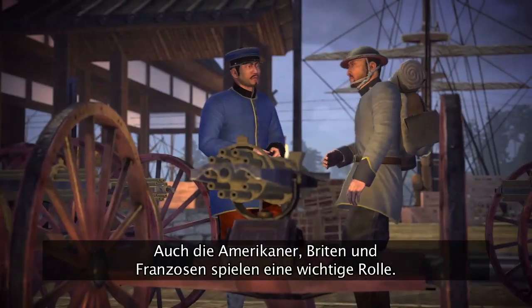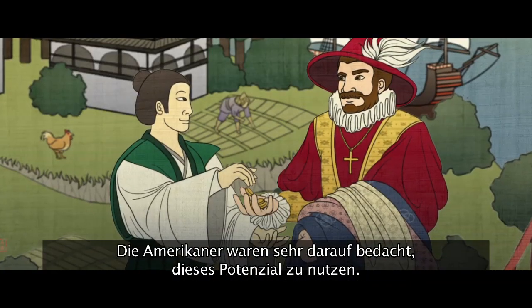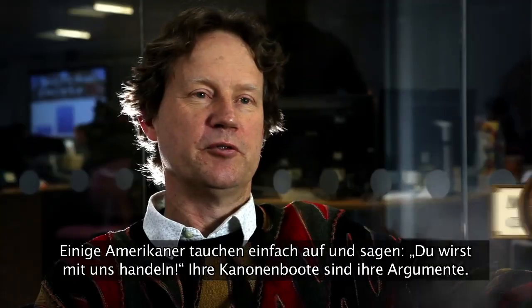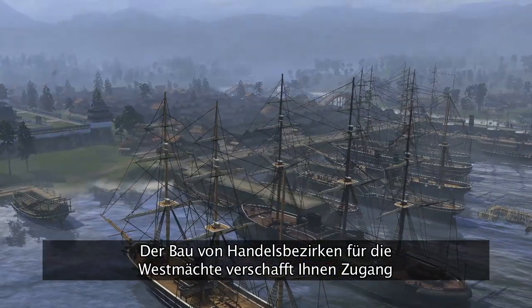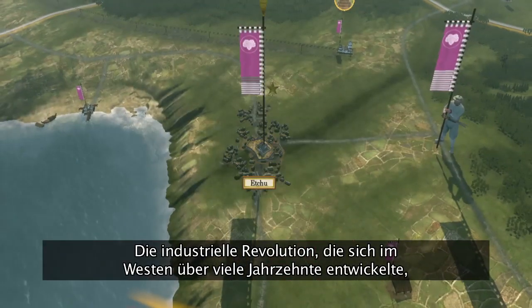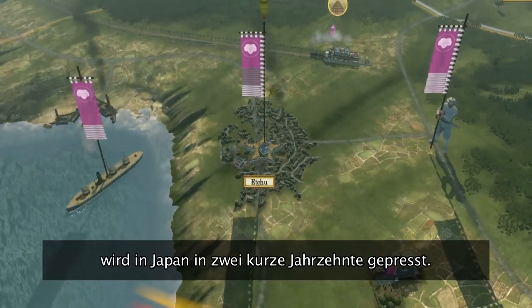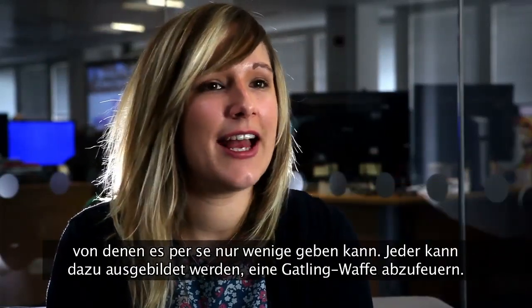The American, British and French nations play an important part in the struggle for victory. Japan was rich in natural resources and, obviously, trade opportunity. The Americans were very keen on tapping this potential — a bunch of Americans turn up and say, you will trade with us, and back it up with some gunboats. The construction of trading districts for Western powers will give you access to devastating units and advanced technology. The Industrial Revolution and the Enlightenment that took many, many decades in the West gets condensed into two or three or four short decades in Japan.